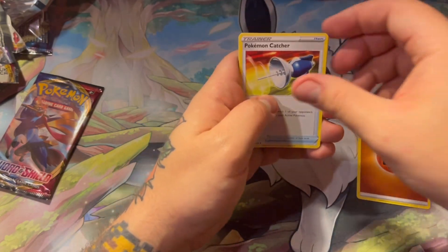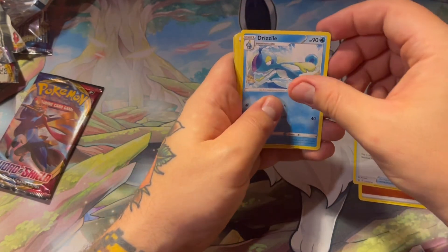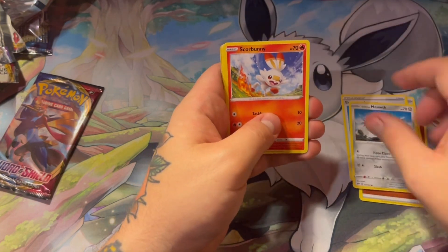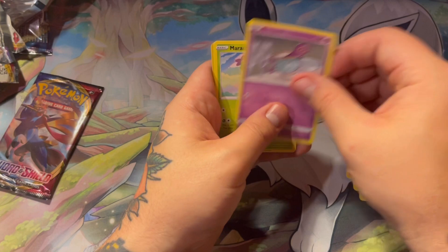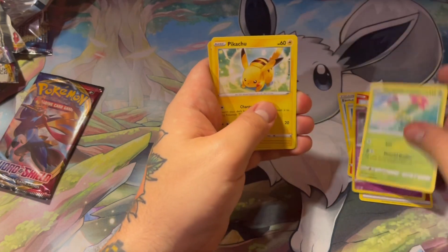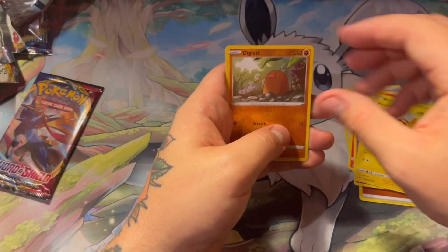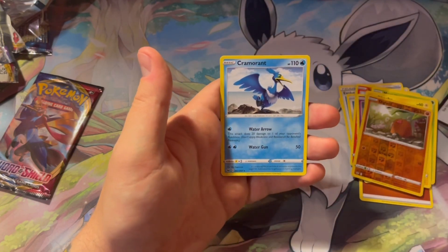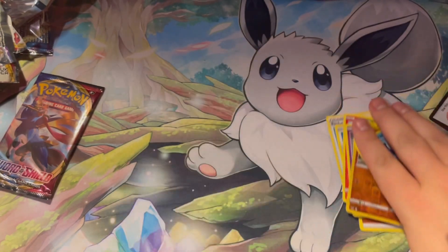Flipper. There we go. Pokemon Catcher, Drizzile, Evolution Incense, Galarian Meowth, Scorbunny, Sinistea, Maractus again, Pikachu, Diglett, and... dang, man. Cramorant. 0 for 4. That's wild.